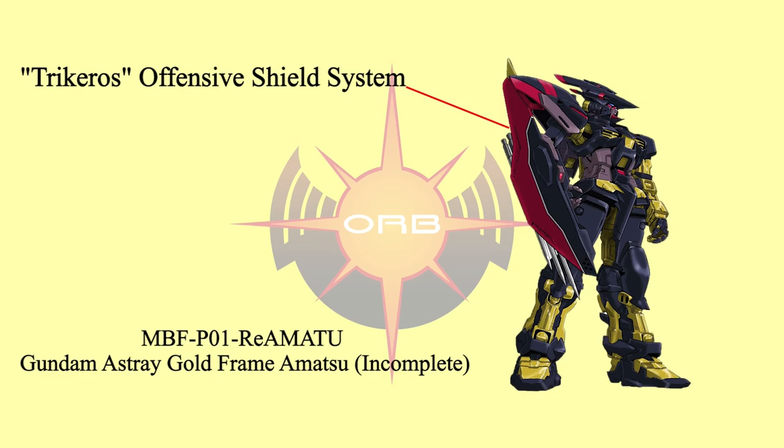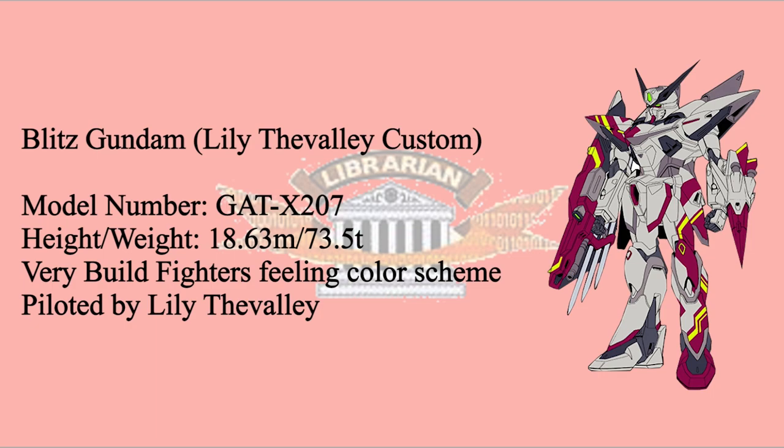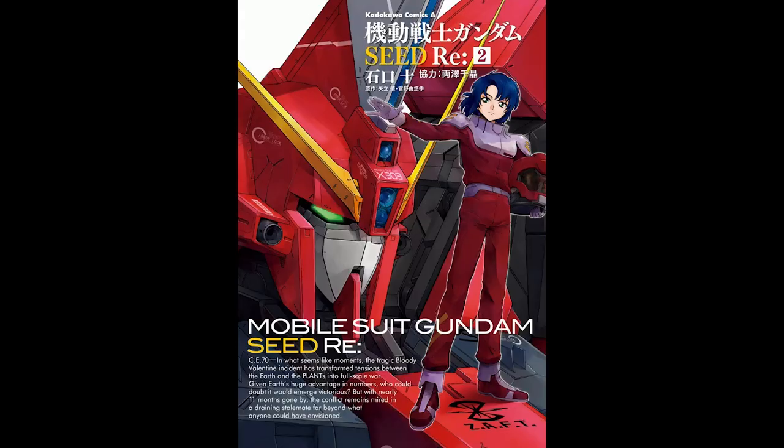The remaining right arm was later picked up by Orb, where they used it to upgrade the Gundam Astray Gold Frame. One of the Librarians, Lily Vavari, has her own custom color Blitz. Her Blitz is a copy of the original, except the armor was changed from PS armor to VPS armor. All the pros and cons of the Lily version are the same as the original.